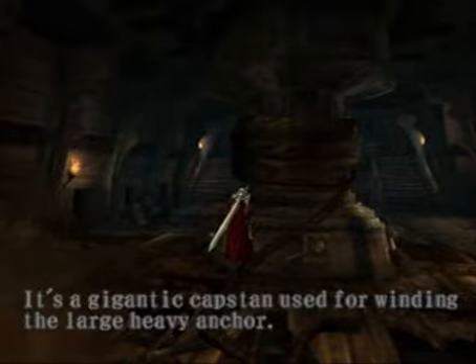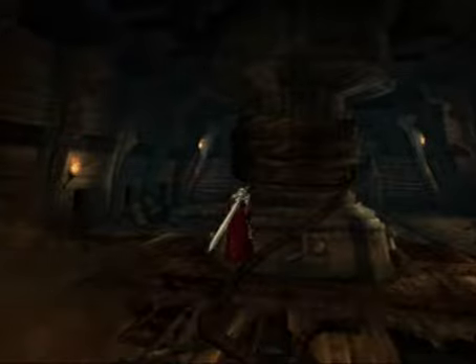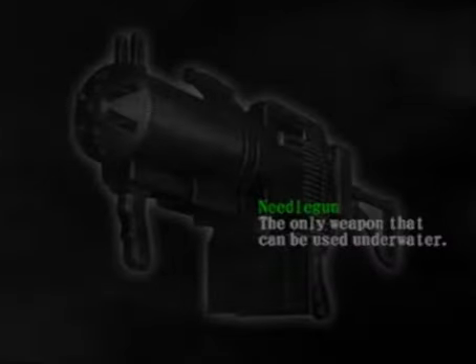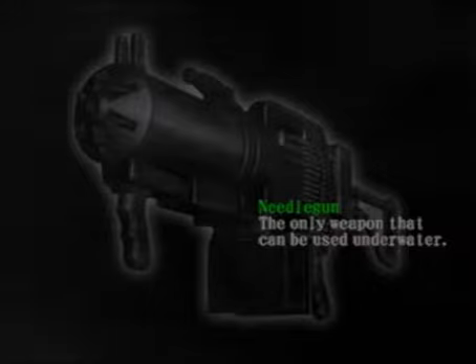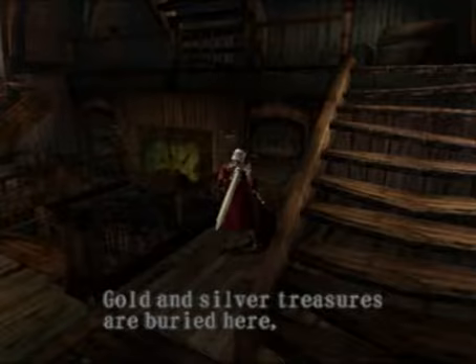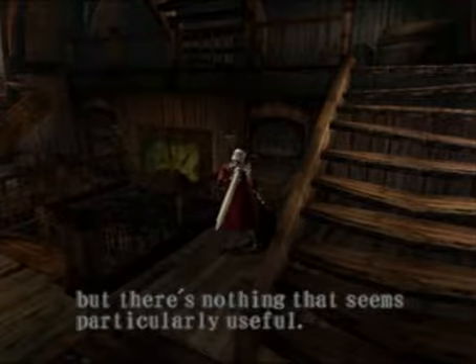Here is our Devil May Cry vocabulary word for the day — it's a gigantic capstan used for winding the large, heavy anchor. I guess there are a couple different kinds of large winding devices on ships that are known as capstans. Here we have the needle gun, the only weapon that can be used underwater. And if you keep checking around in the various chests, you'll find gold and silver treasures buried here, but nothing that seems particularly useful. Dante doesn't really care about pirate treasure — he's just in it for the demon blood.